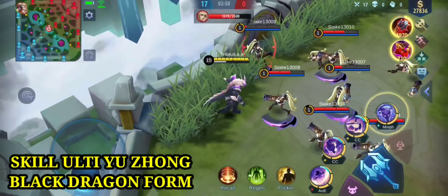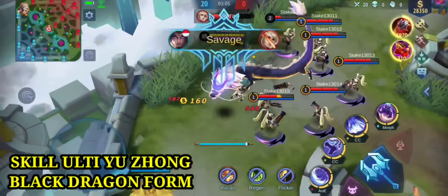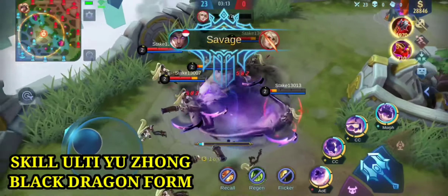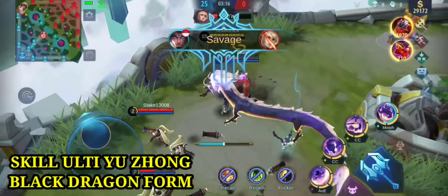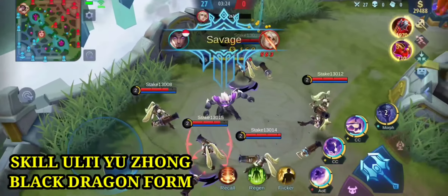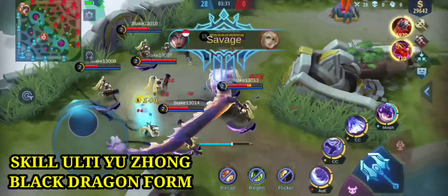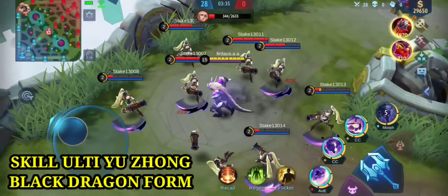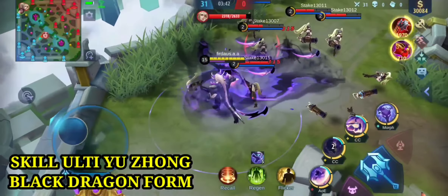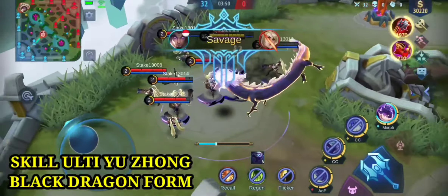Dalam mode dragonoid, kita bisa menggunakan skill 1, skill 2, skill 3 dengan jangkauan yang lebih luas dan lebih sakit. Kemudian bila kita menggunakan skill 2 dalam keadaan dragonoid, naga-nya tidak hanya muncul 1 tetapi bisa muncul 3 sekaligus. Nah lihat, bila kita menggunakan skill 2 bisa mengeluarkan 3 naga ya. Manfaatkan dragonoid selama 10 detik ini dengan sebaik mungkin.